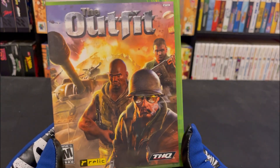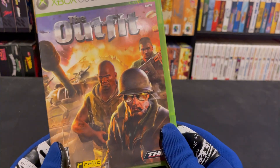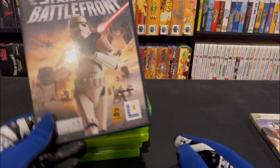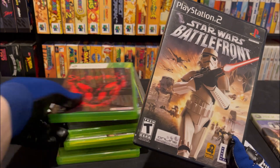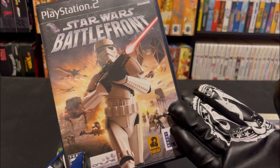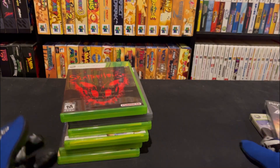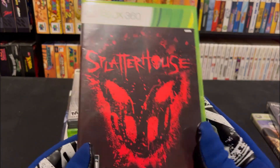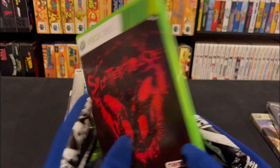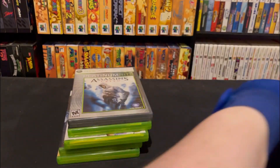We got Outfit — looks pretty cool, looks like a World War 2 shooter because I can see the Tommy gun right here. Never heard of that one. Oh, here we go — a PS2 game, this is like the only PS2 game in here. Star Wars Battlefront 1 — I have this on the original Xbox actually, so now I have a PS2 copy, that's pretty sick. Splatterhouse — another really cool looking game. It kind of reminds me a little bit of Gears just because of how the red and black is. This looks pretty awesome and it's probably very gory.